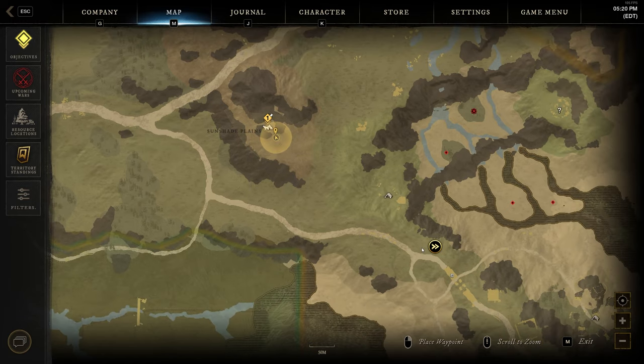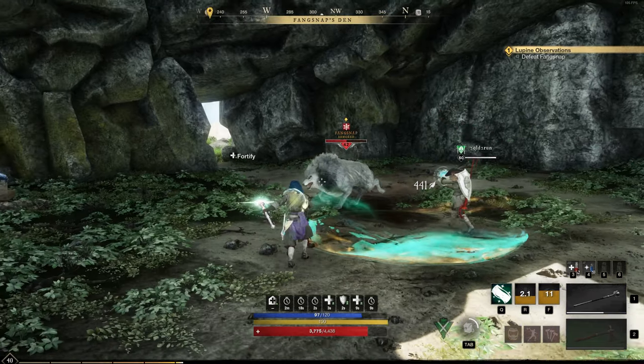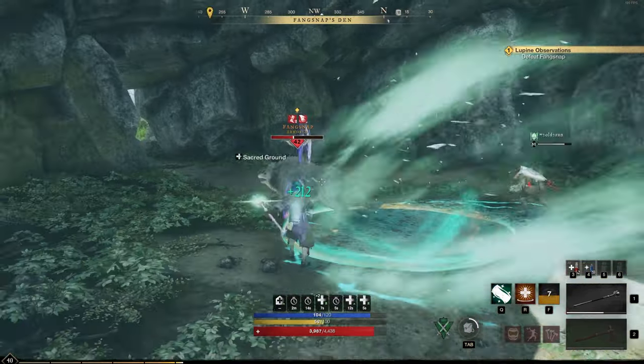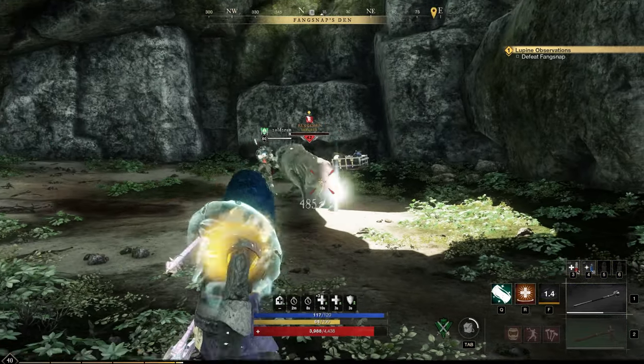So that's the most important part, but just in case you get stuck along the way, we're gonna head to Fangsnap's den, just northwest of the settlement. And in the cave, you're gonna want to defeat Fangsnap, which is actually giving me a little bit of trouble at level 40, even with another person with me.